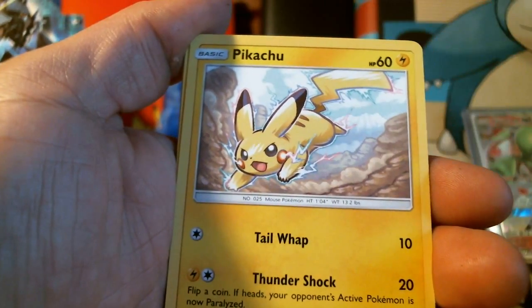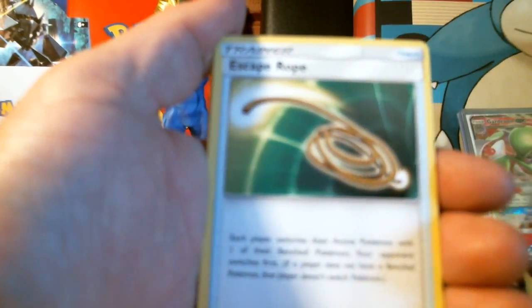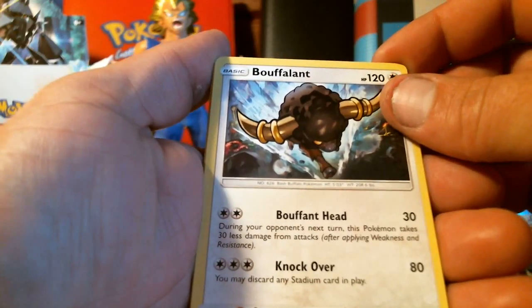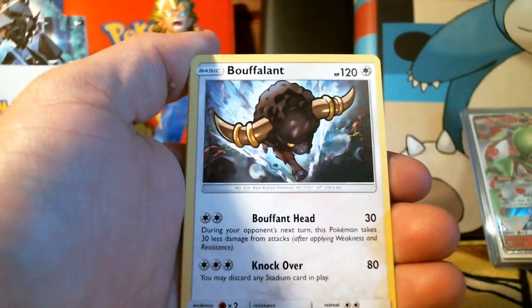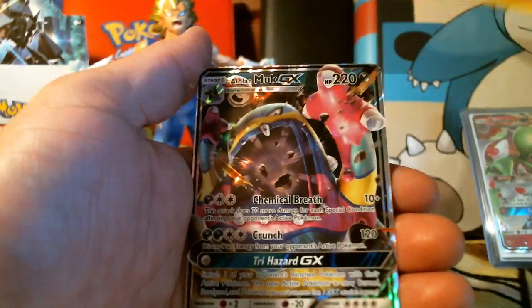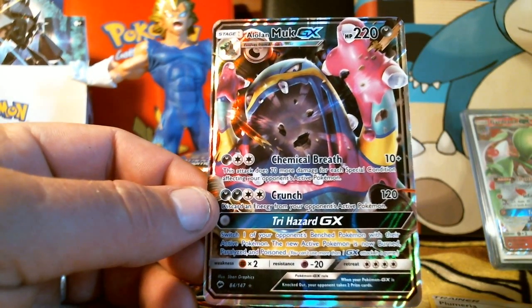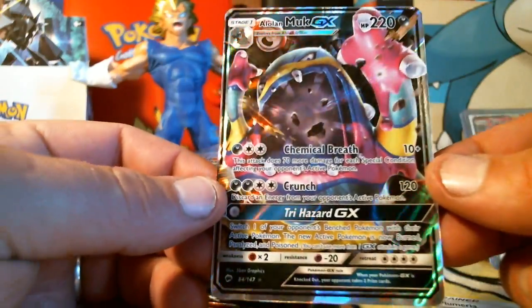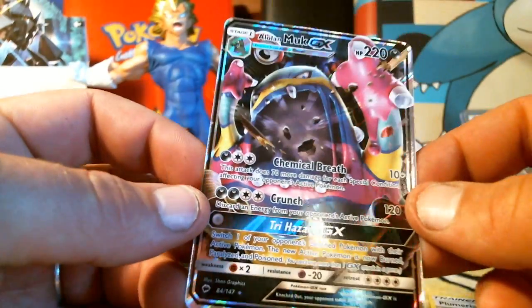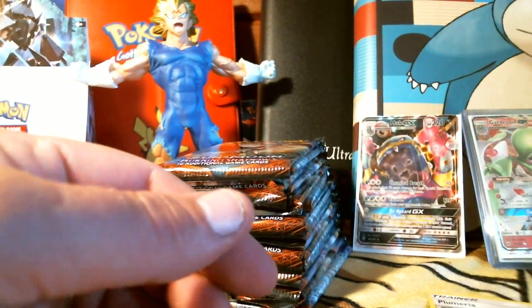Pikachu! You can't go wrong with Pikachu and Charmander. Energy Escape Road — I do not have this one. This is a Muffant, an uncommon card. A Plumeria, and an Alolan Muk GX card — look at the colors on this card. This is absolutely amazing. Dirty Muk has become the Rainbow Wizard. Awesome card, great pull, good way to start off.